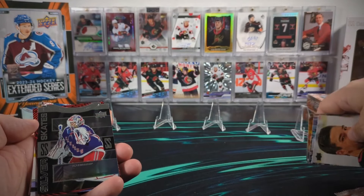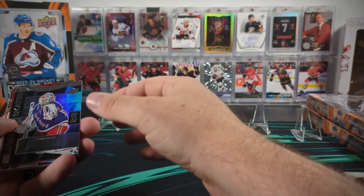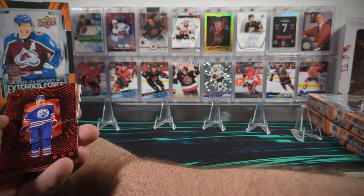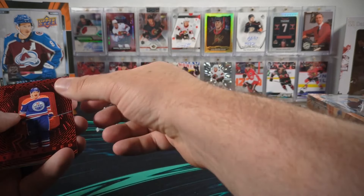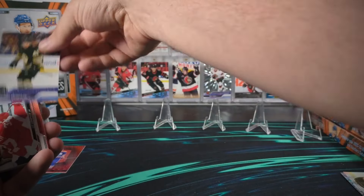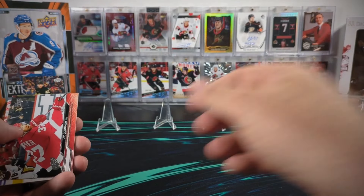Okay, we're starting off here with Silver Skates - Igor Shosturkin. We got a Seeing Red Zach Hyman and a Georgi Merculov. So that is one of the young guns I was missing. We're down to three young guns at this point.